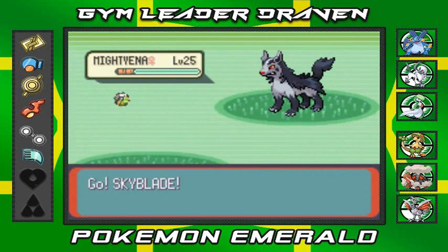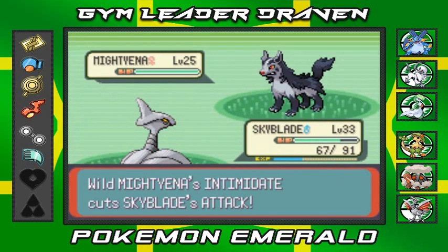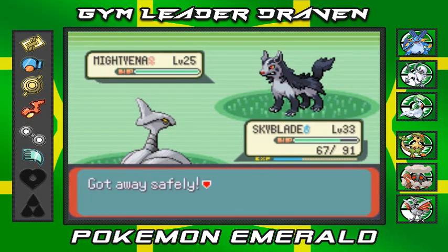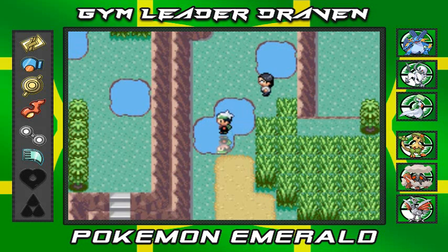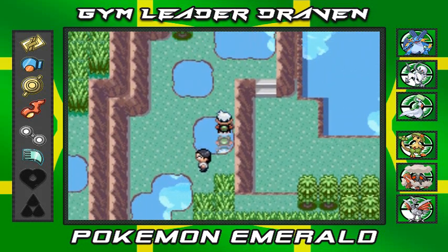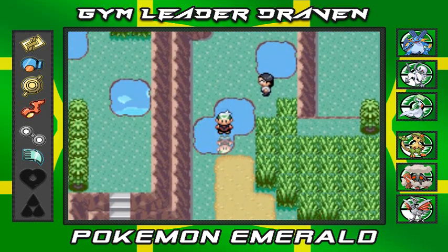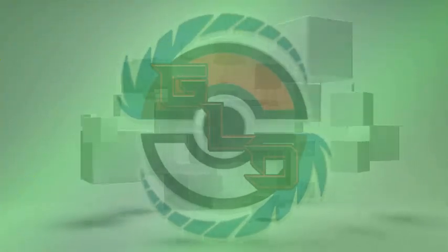A wild Mightyena appears looking pretty evil. I'm going to stay put since I've gone into this place a few times already. I'll put on a Repel off screen. This whole place needs to be explored before heading into the next town, so stay tuned - I'll be back for another episode of our Pokemon Emerald walkthrough, see you guys!